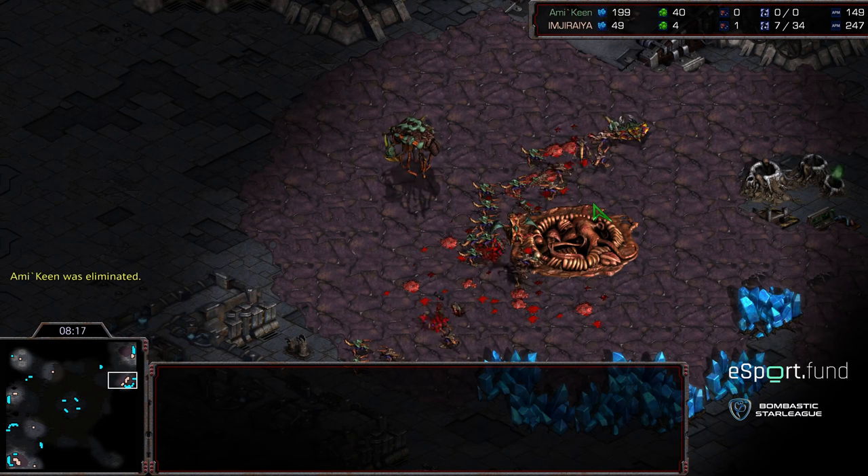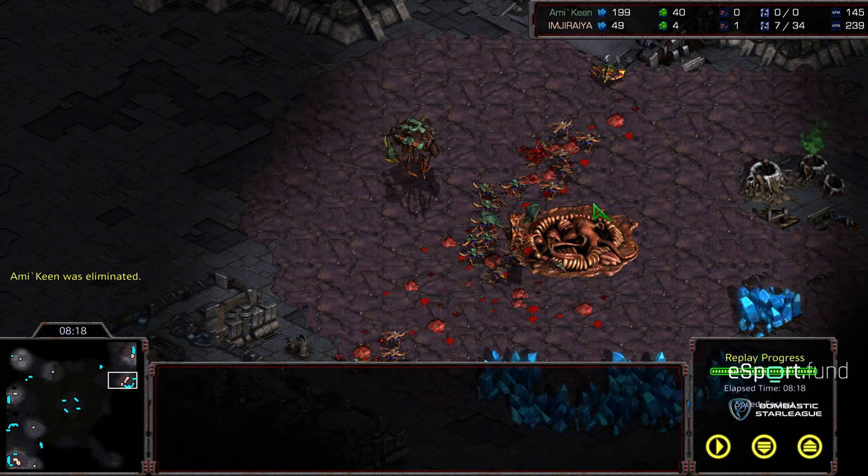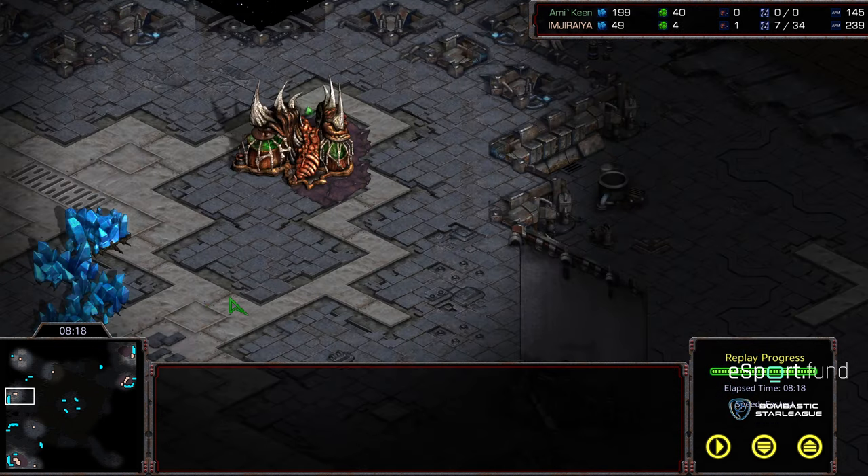Keen gets eliminated! Incredibly close match! Really, it is the extractor at the 9 o'clock location that saves it for Jiraiya — sneaking through with a thread. What an exciting ZvZ! This is going to be a great series. Hope you guys enjoyed it, we'll move on to game 3.